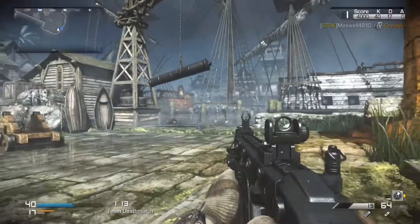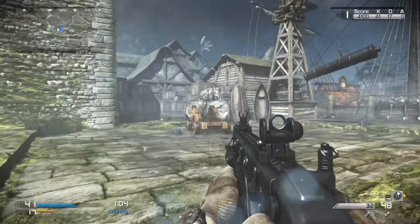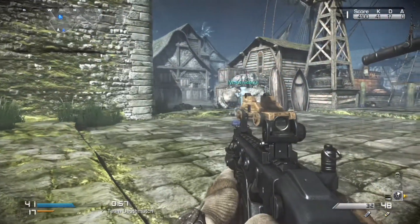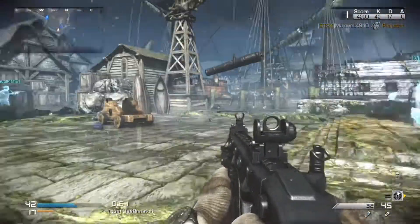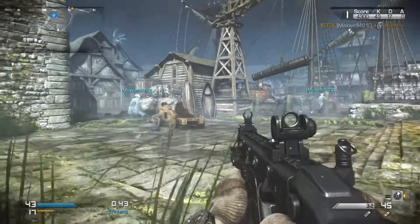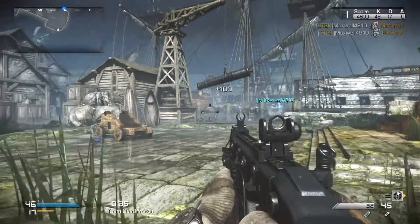Just like squad mates their health isn't extreme, but they don't die easy either, so they'll definitely get you some kills. You can see one has a hook and the other has pistols. The guy with the hook will actually run all the way across the boat to go get a couple of kills — there he goes. This is probably the most overpowered field order you can get.